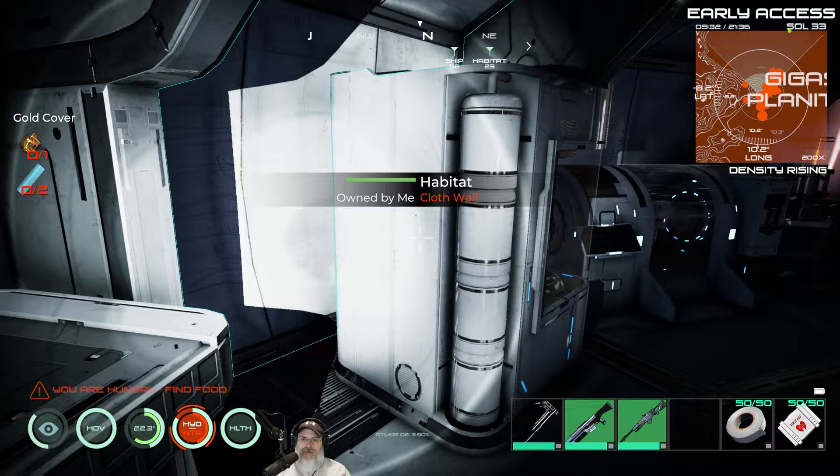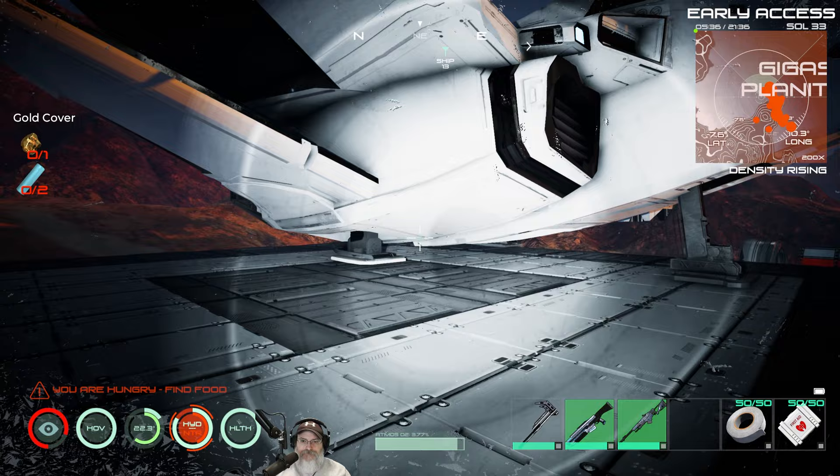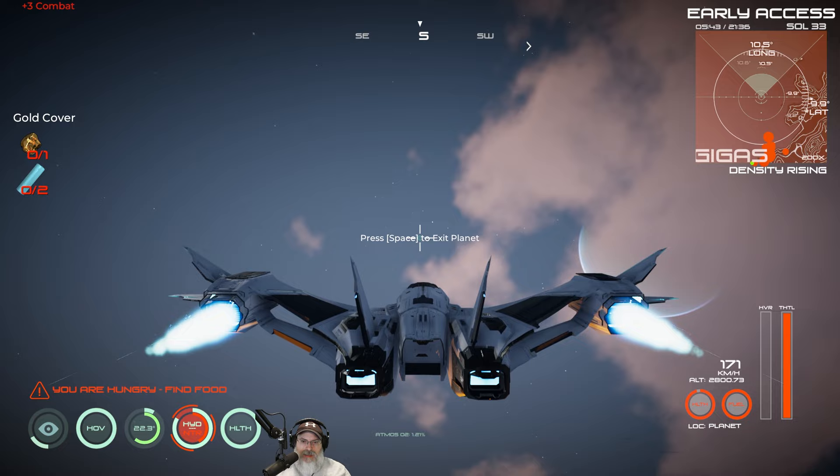We have plenty of food to take up there with us, so we're good to go on that. I should have everything else already on the spaceship that we need. So here we go — we're going to go make ourselves a space station habitat to start with, and then we'll see how far we can get and head over to Aziel.